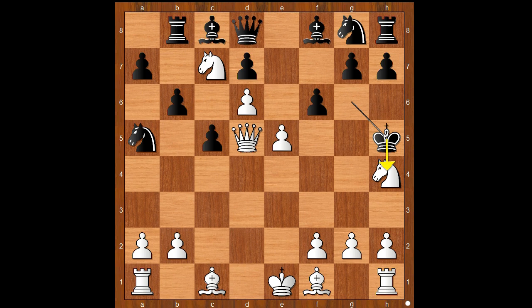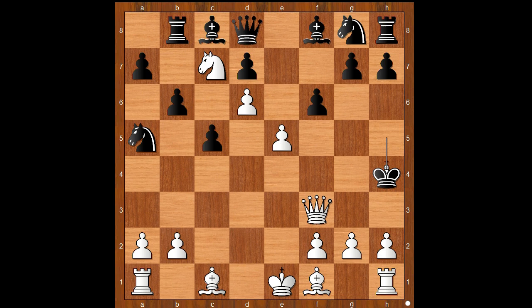He is threatening to capture the knight. How would you save the knight? What would you do? Gela played queen to f3 check, and Hansen resigned, in view of the continuation: king takes knight, and then you have a choice of two checkmates — queen to h3 checkmate, or g3 checkmate.